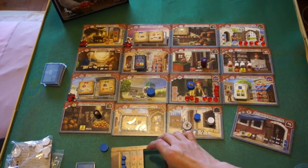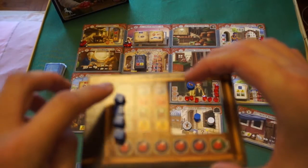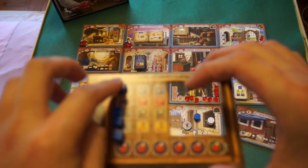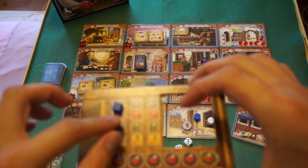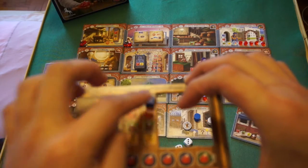To indicate resources on your player card, you move the cube that many spaces to the right. For example, if you've gotten two blue goods, just move the blue cube two spaces to the right.